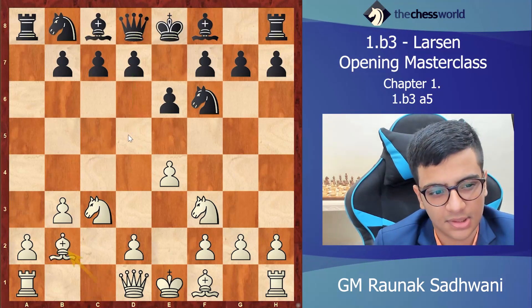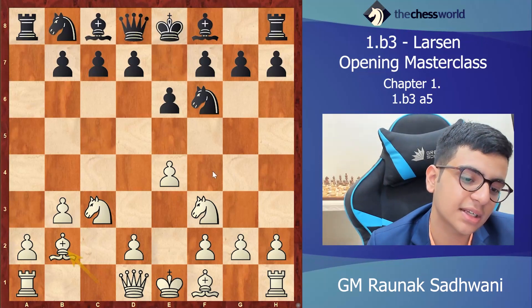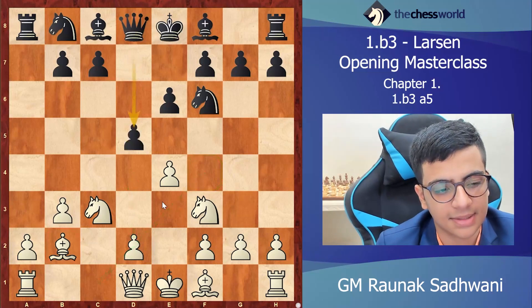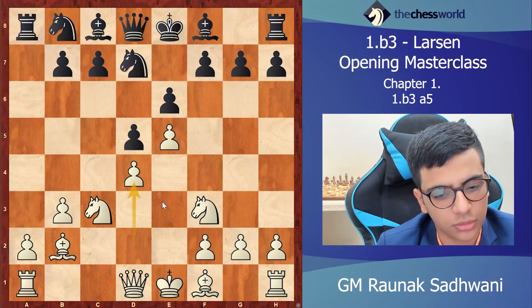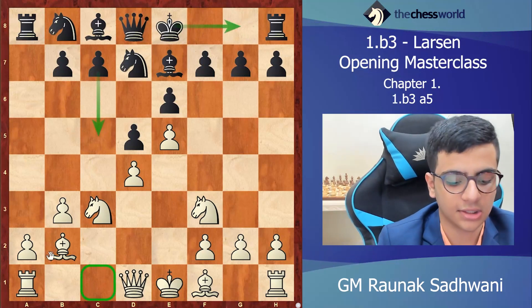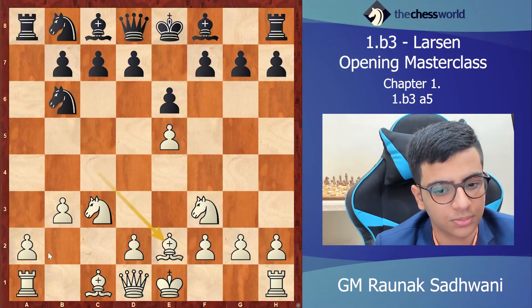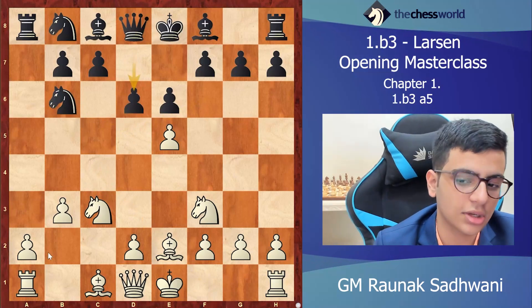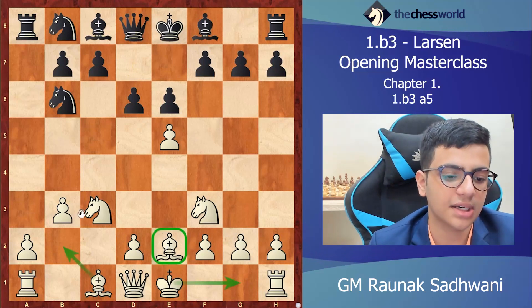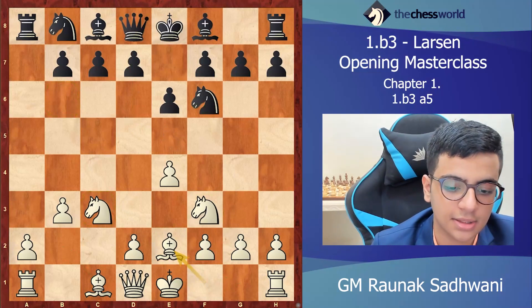The first option is bishop b2, but I prefer to delay it. The point is that later, in some positions, white can get his bishop to f4 after playing d4, which would be much better. After d5, e5, knight d7, d4, bishop e7, the plan is to castle and play c5. With bishop still on c1, e5 is interesting — knight d5, bishop c4, knight b6, bishop e2. This is a very playable position for white, who has a development advantage.